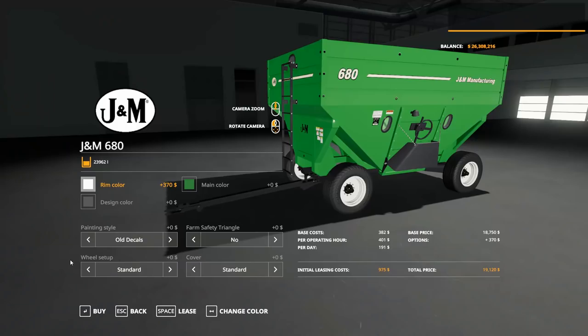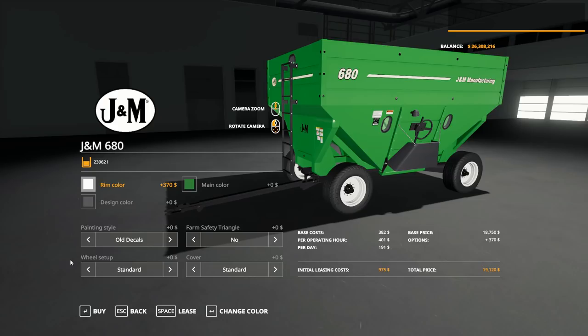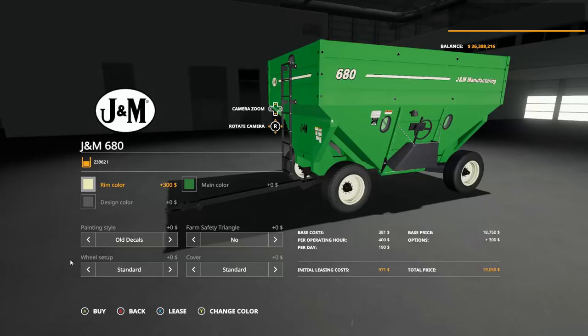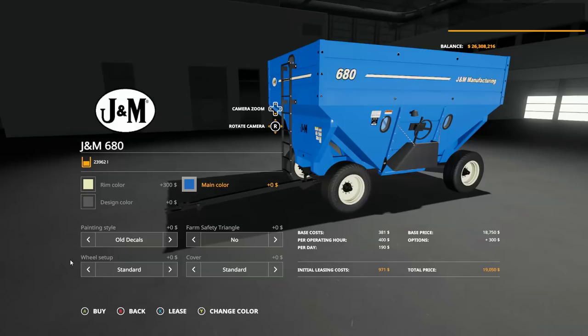Let's take a look at the store and see how much these are going to cost you. Base price will be $19,120, and you're holding almost 24,000 liters in it. As for options, you've got your rim options — there are three different choices — and similarly with the actual colors, you only have three.